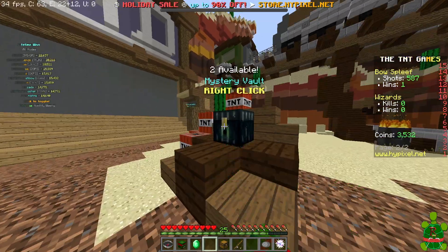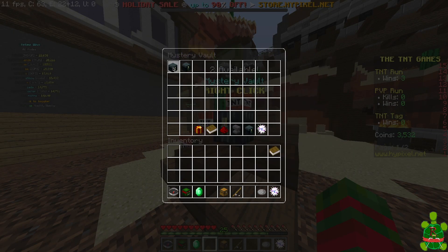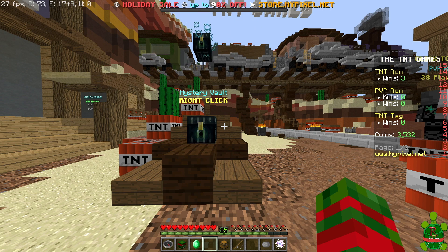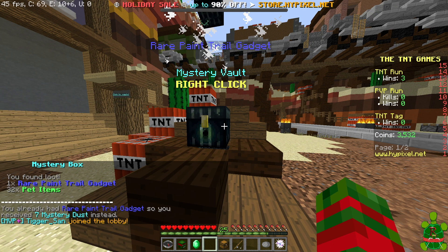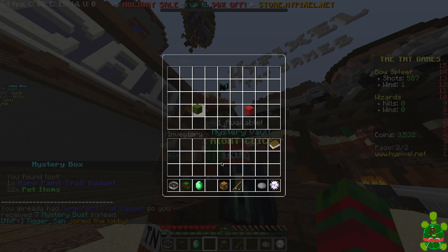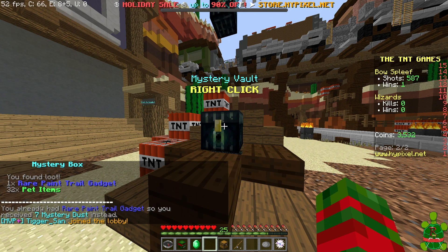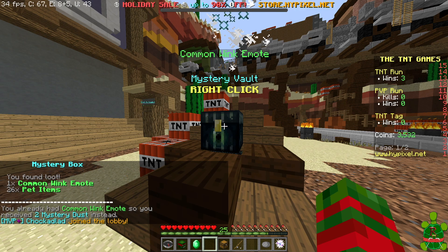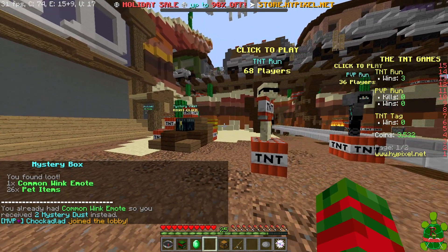Actually, before we get into the game, let's just open up a few crates. Oh, a rear paint trail gadget — that's sick! Next one... common wink emote, okay cool. So yeah, let's get into it.